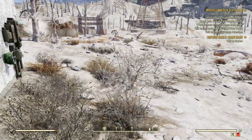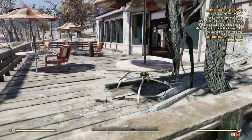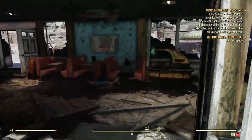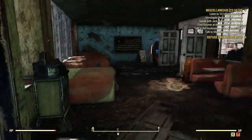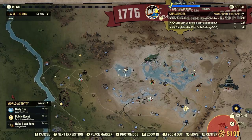Now let's check to see if there's a workbench around. You may have to go back to my camp — I think we'll have to. All right, let's head back to my camp which is fairly close here.